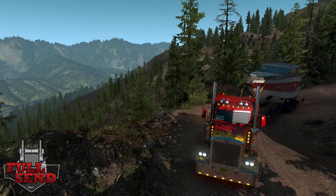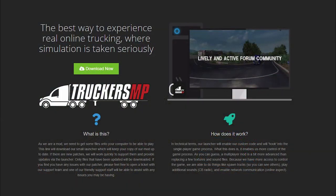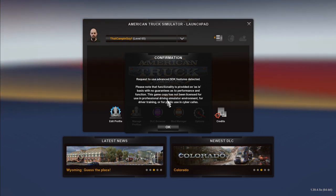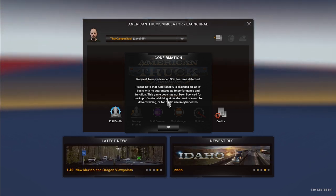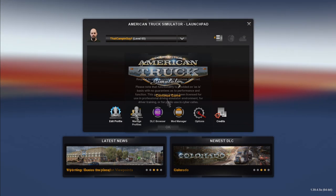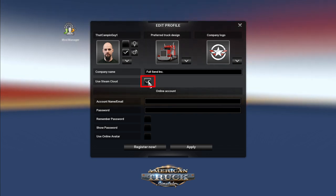Step one: setting quick keys and disabling the cloud save. I will be using American Truck Sim through TruckersMP for the examples, but the directions are exactly the same for ATS and ETS2 single player and multiplayer. First we need to set two quick keys and disable the cloud save. If you have used another save edit program before, you probably already have quick save and quick load set and cloud save disabled, so you can skip to the creating freight or cargo market jobs chapter.